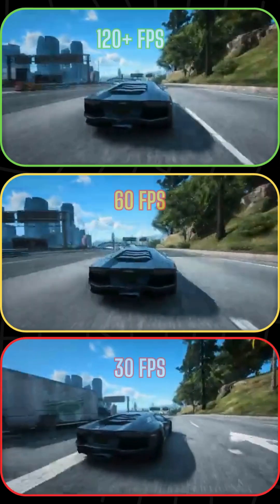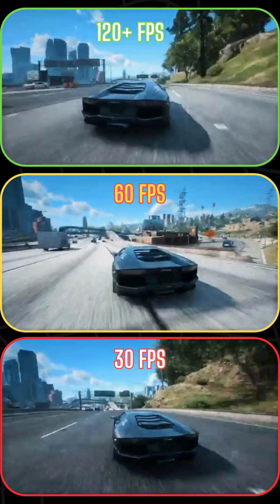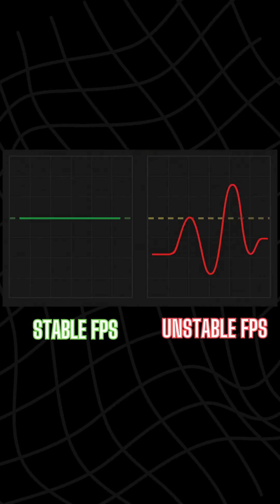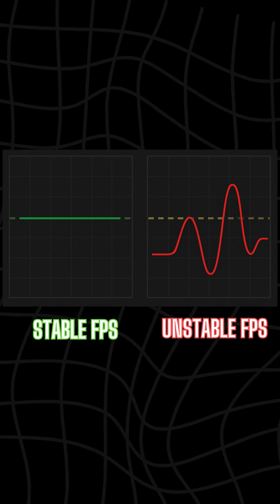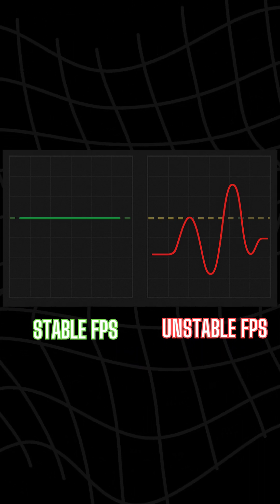But here's the catch: higher FPS demands more from your hardware. That's why game developers need to optimize. Remember, stable FPS is more important than high FPS. Nobody likes a game that stutters at 120 and dips to 30.